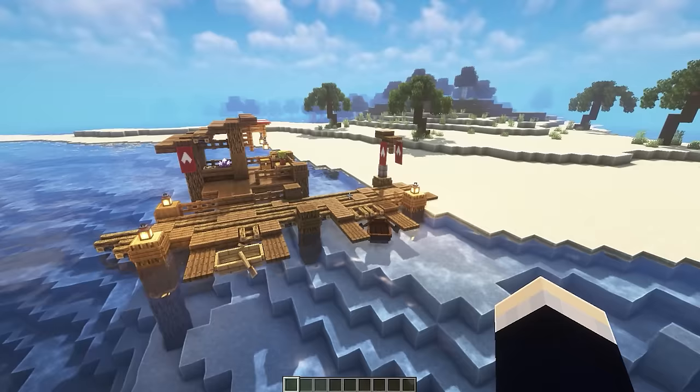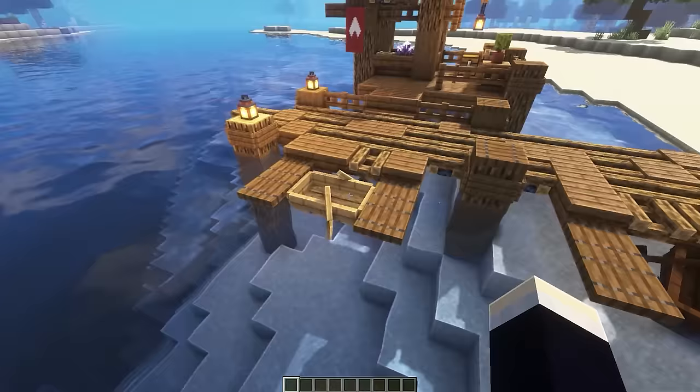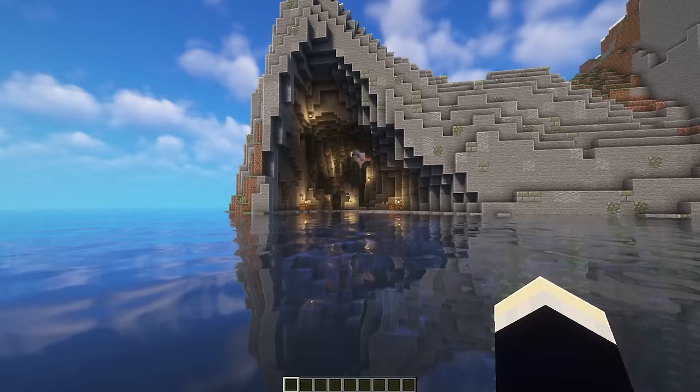For the final beach idea, there's yet another pier — except this one has been turned into a trader, heavily inspired by Sea of Thieves. It has docking places for boats and leads up to a step-up trading platform.